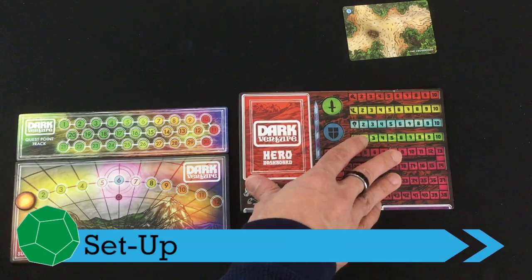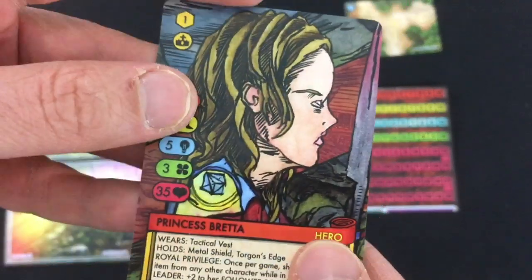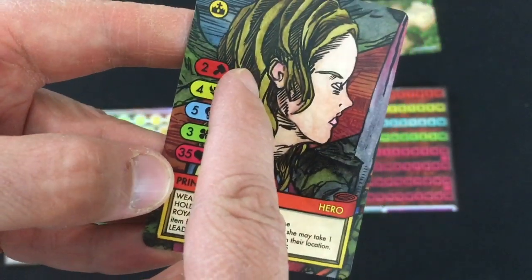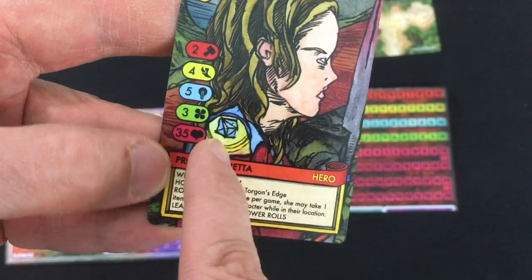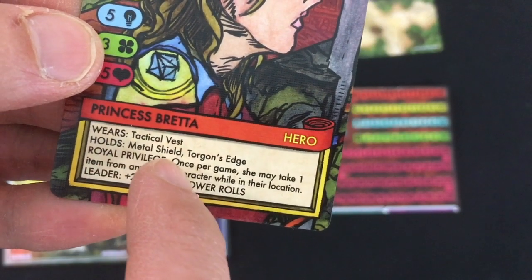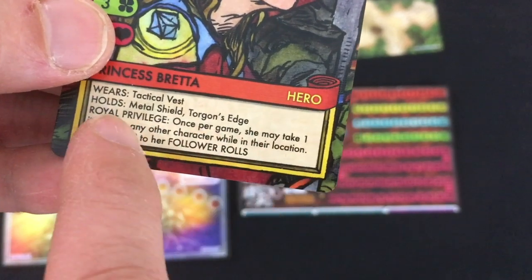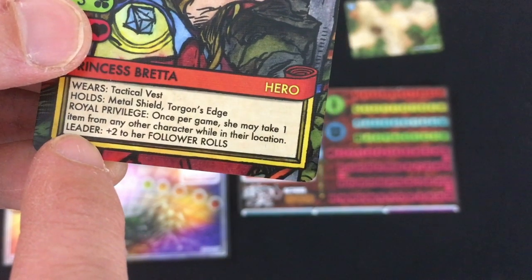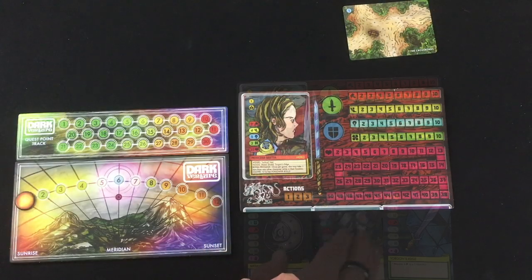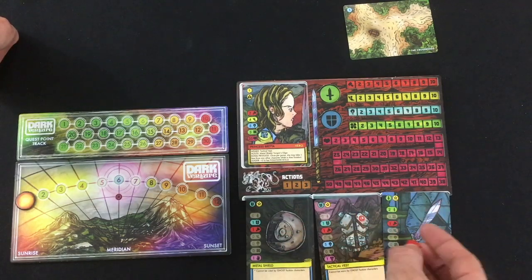You're going to take one hero dashboard for each player, and you'll either choose a hero out of all the character cards that say hero on them, or you can randomize one. You've got some statistics here: her strength, agility, wits, intelligence, luck, and health. Characters will tell you their starting items — she has a tactical vest, a metal shield, and a Torgon's Edge sword — and any special abilities. You then mark their starting stats, including any bonuses from items.